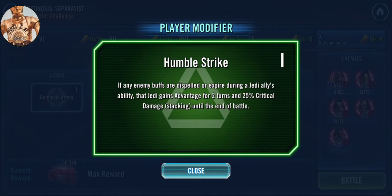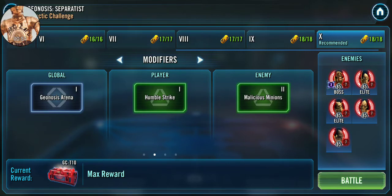The next thing is Humble Strike. So if any enemy debuffs are expelled during a Jedi ally's ability, that Jedi gains advantage — and 25% critical damage stacking. That's something that will help you a lot here to help you finish the Geos rather quickly when this is longer into the fight.